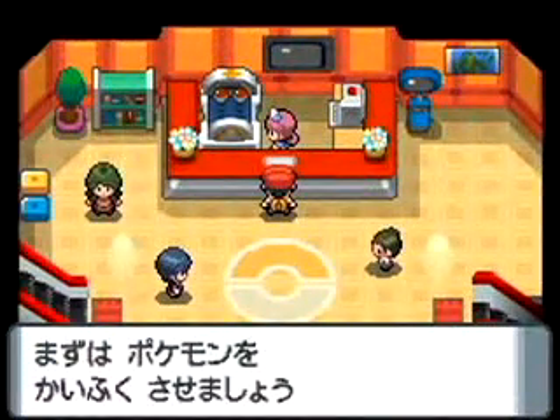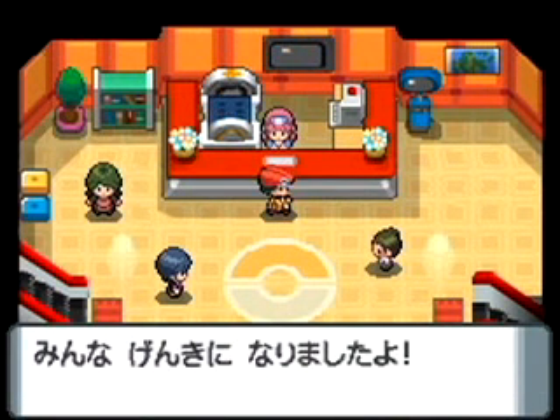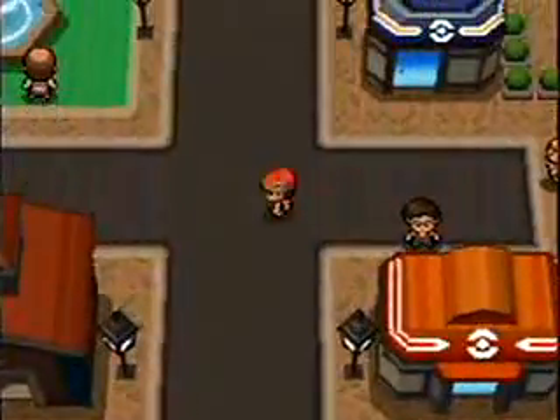Also making a return from Pokemon Gold and Silver is the day and night cycle and day of the week, which can affect which Pokemon types you'll likely run into in the wild. The game actually keeps track of time via the DS's internal clock, so if it's 6 o'clock and the sun is setting outside, the sun will be setting in the game as well.